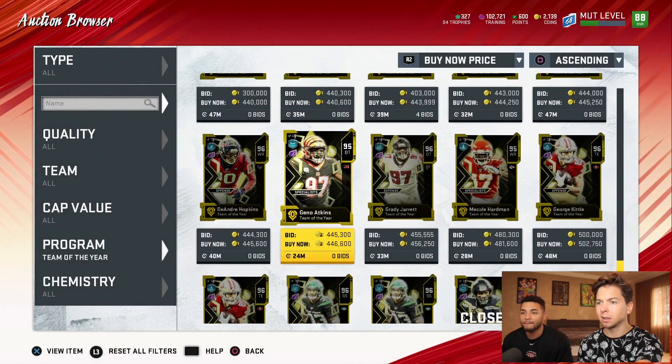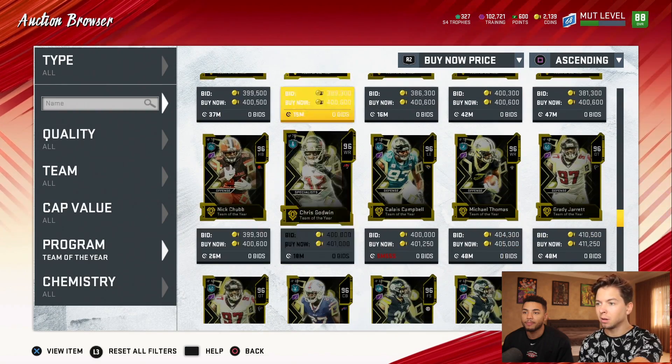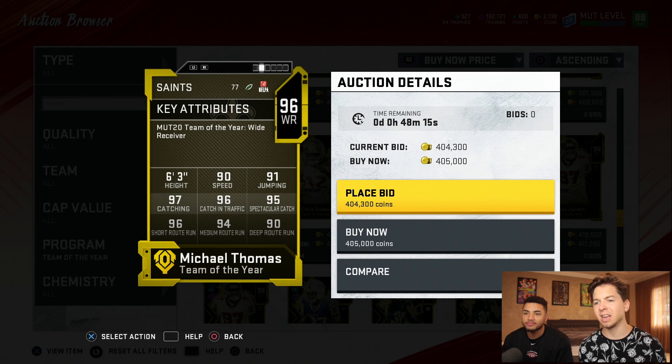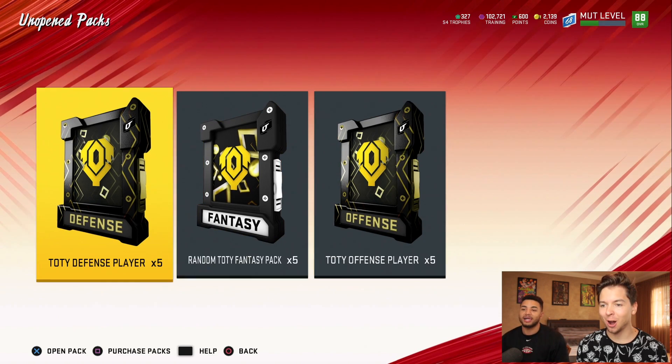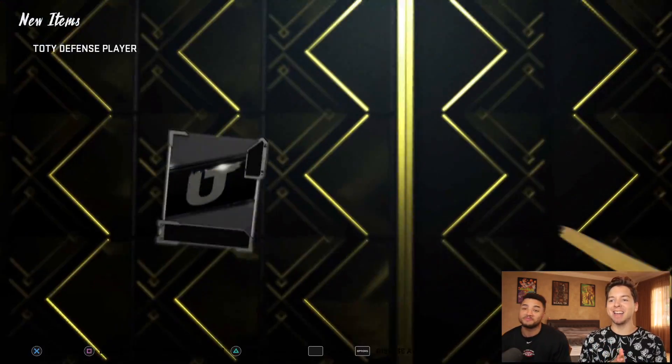I didn't see Michael Thomas, but I know he's on here. There's Nick Chubb. There's Michael Thomas — about 400,000 because he only has 90 speed. We're going to go defense first and save the fantasy packs for last. Pack number one — oh, the animation. It's going to be a lit thumbnail.